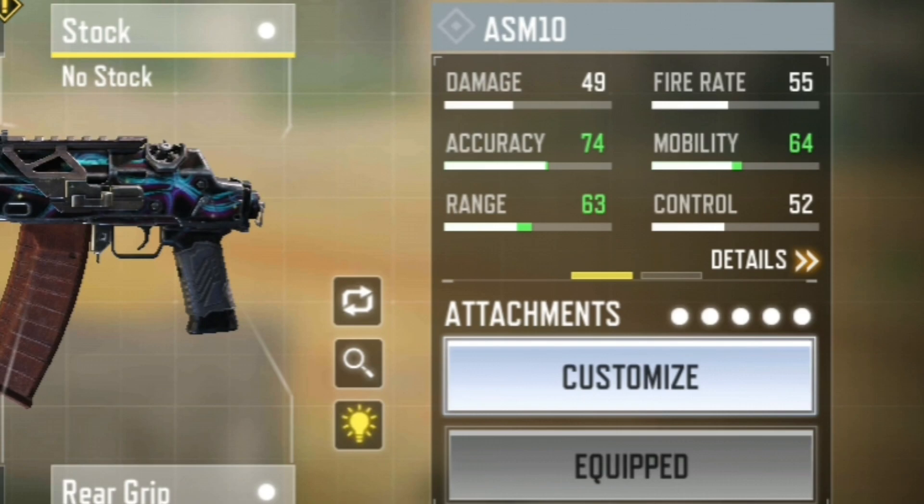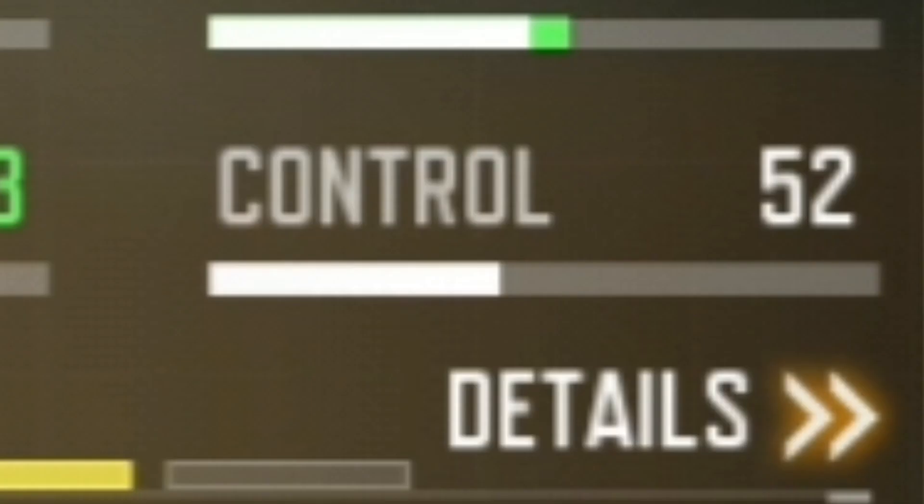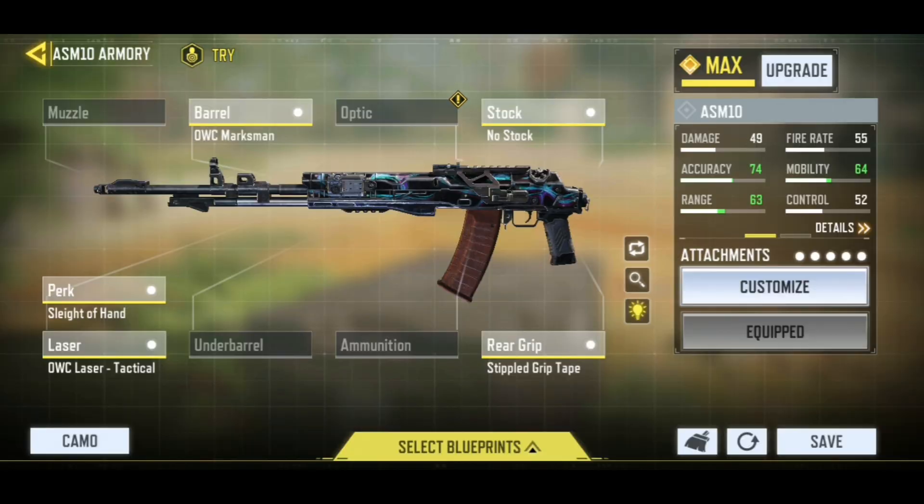As you can see, we have insane range on this weapon and that's one of the things why I like this class. You have great range and no recoil — that's all you need for the ASM10. With all that said, I hope you all will enjoy this gameplay.